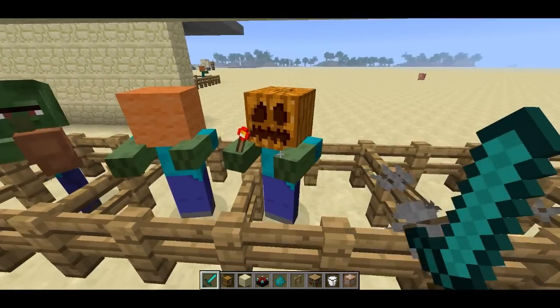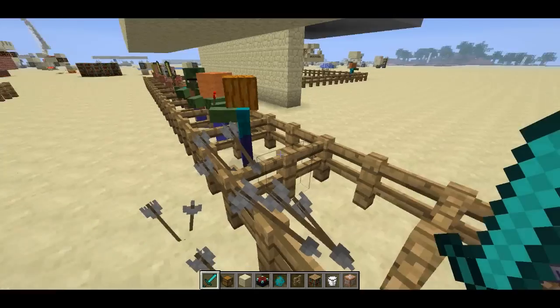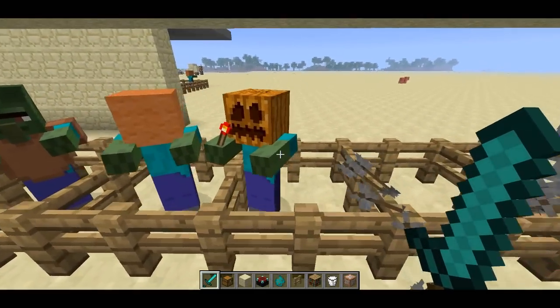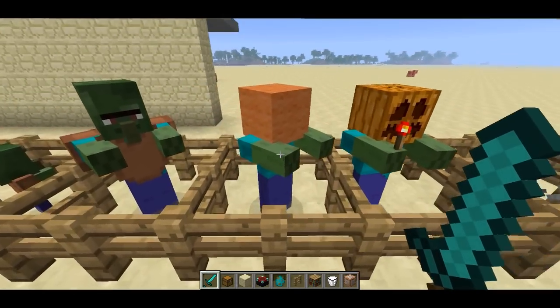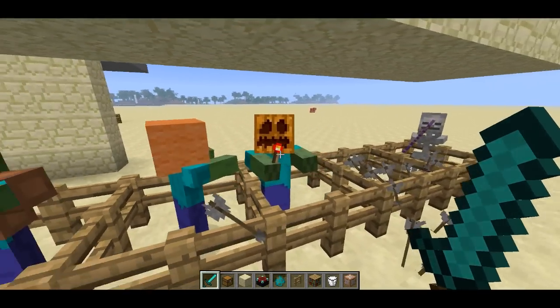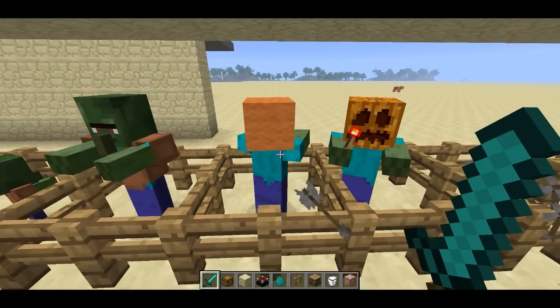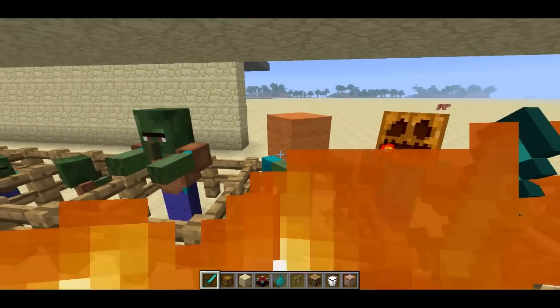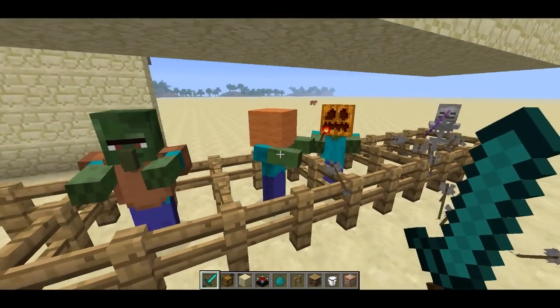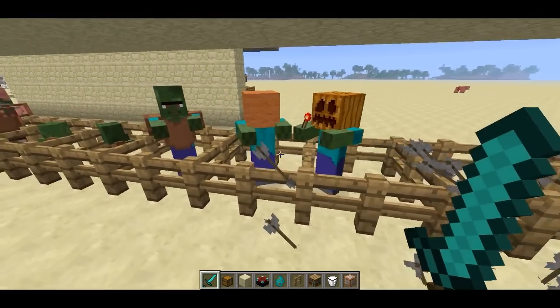The mobs will sometimes randomly drop the equipment they're wearing. So if I killed all these mobs, I'd probably actually get some drops. Like if I killed this guy, I might get a pumpkin or a redstone torch. And that's a really cool feature — it allows mapmakers to make custom drops for their mobs, which is really neat. You can actually give any mob gear, be it a creeper, an enderman, or a sheep. It won't render or display the gear on that mob, but it will drop randomly.